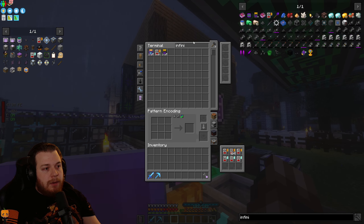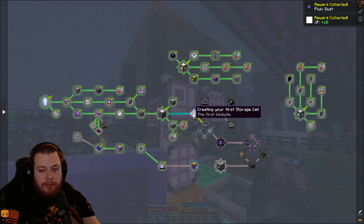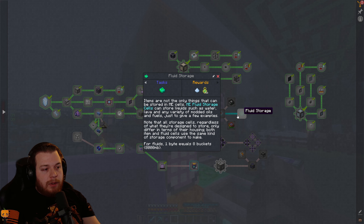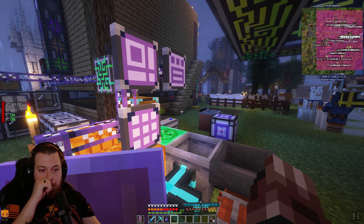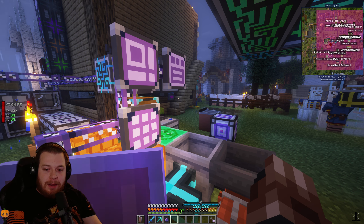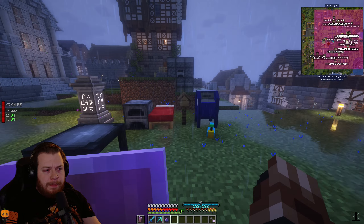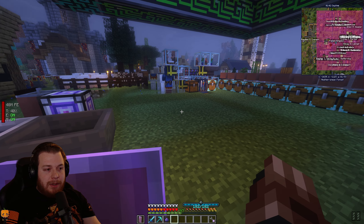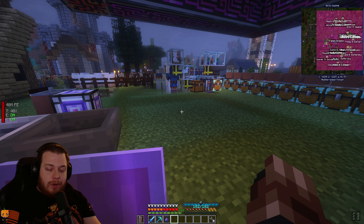I think the next step is going to be setting up the inscribers so we can make all of the storage components. We'll do the cells and the color applicator and we'll be entirely done with the Applied Energistics quest chain. But I'm going to call the stream here — I hope everyone enjoyed watching. Someone asks is there a special way to break the mailbox? I just break it and rename it every time I put it back. Have a good one — I'll probably be live again on one of my channels playing Volcano Block or something else. Have a wonderful day, bye bye!